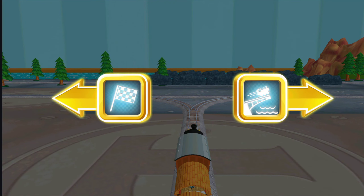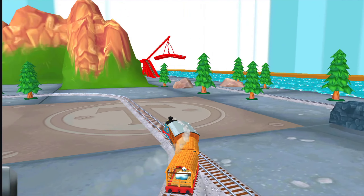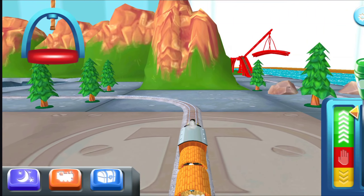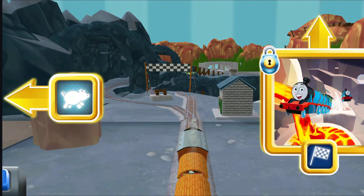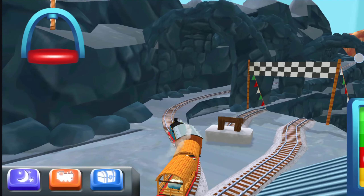Where to now? Forward leads to the Lava Queen, near the pig farm. Let's go!